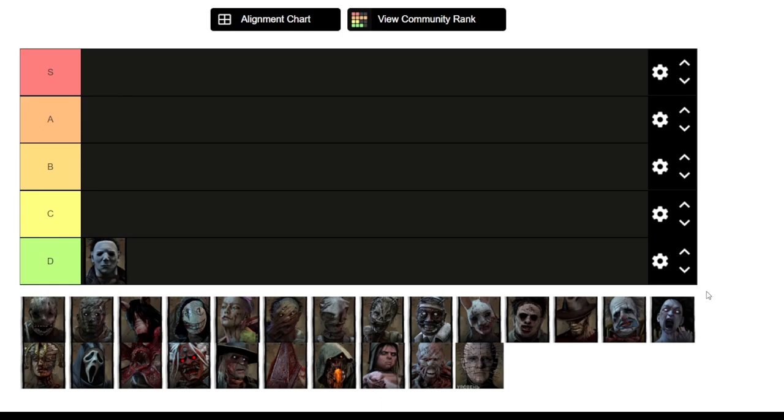He's still not overpowered in his power and is pretty easily loopable. You need to spend a lot of time getting into tier 2, and in tier 2 you're basically a normal killer — normal movement speed, normal lunge, no power at all — and you still have to stalk. Stalking is another huge weakness of Michael Myers. His field of view is terrible, the range of stalking is not very good; you have to be in people's faces most of the time. Survivors can easily avoid being stalked by hiding or crouching. He's a bottom D-tier for me.